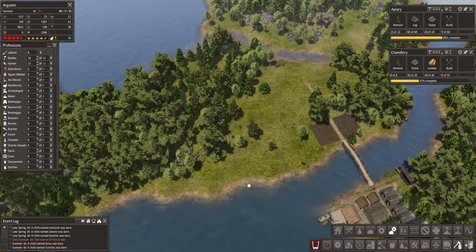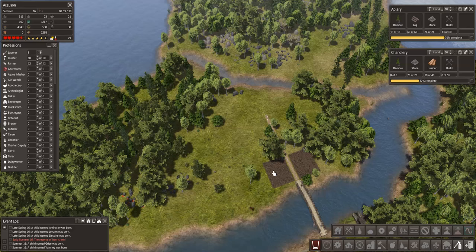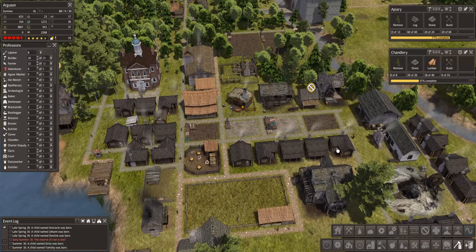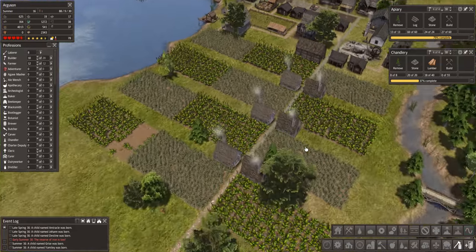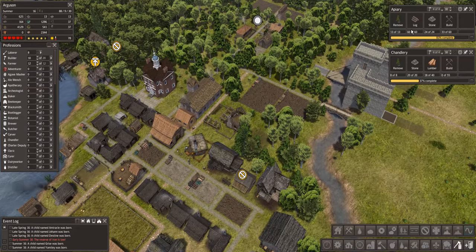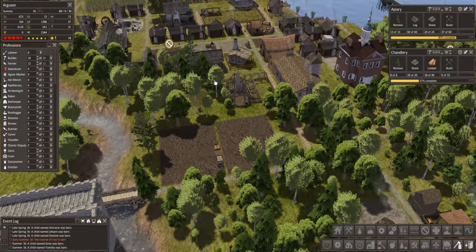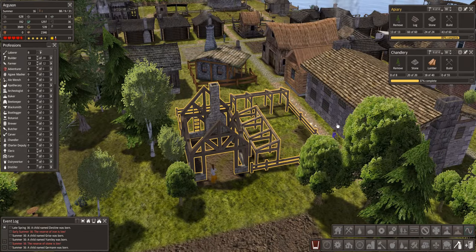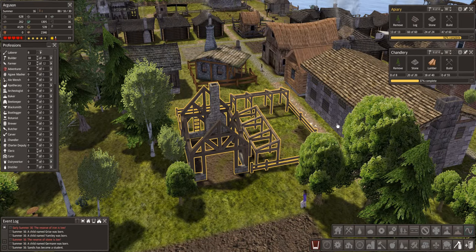How are these guys doing up here? They're still working up here. Food I'm still worried about, but let's see how it goes. How are these things going over here? They're being built - the aviary's being built first, which is fine. We can start collecting the beeswax that we need.